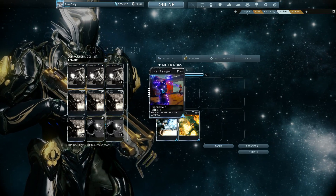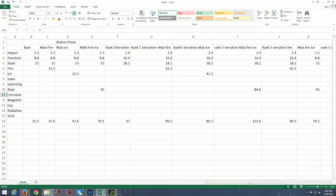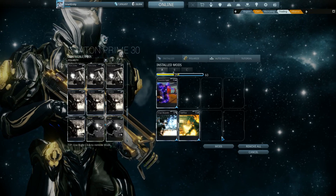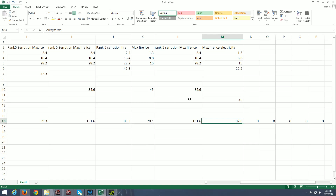So now we have Stormbringer, Cryo Rounds, and Hellfire — all three elementals — and the total damage output is 92.6. If I were to replace the electricity mod with a Serration rank 5, so 90% base damage, the total damage output is 131.6. So as you can see, the more mods you have, the more benefit from using Serration is noticeable and evident.